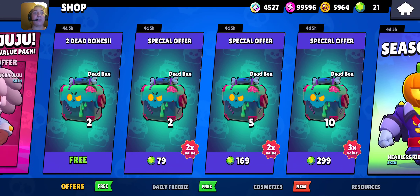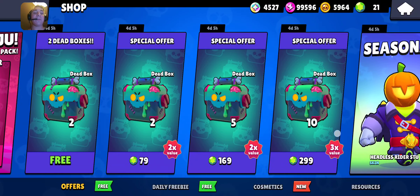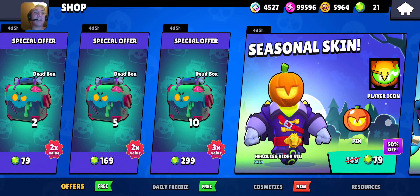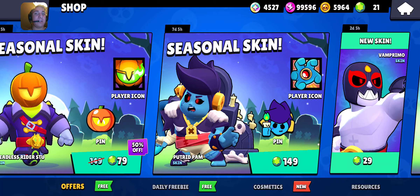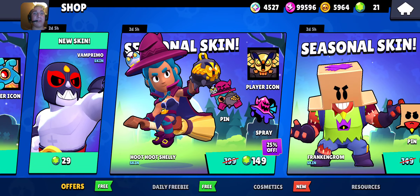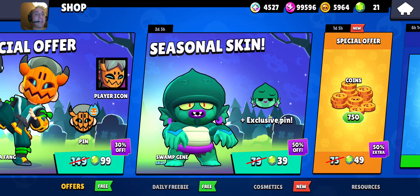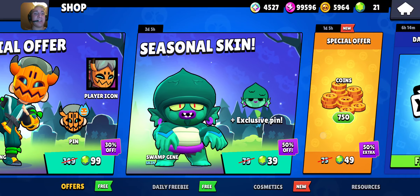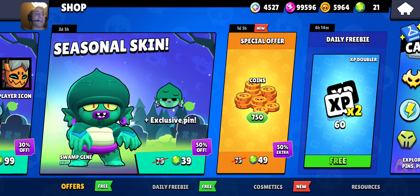I'm going to hold on to my Dead Boxes — the two additional free ones — until tomorrow for Halloween, as we should be getting our ten free Dead Boxes. We still have Headless Rider, Stew, Putrid Pam, it was just added yesterday. We have Van Primo, Hoodoo Chili, Frankengrum, Bocafang — I hope I'm saying that right — and Swamp Jean.